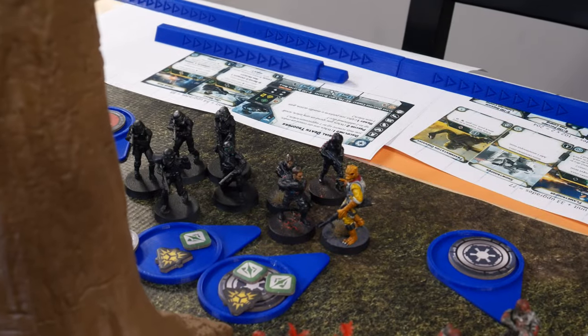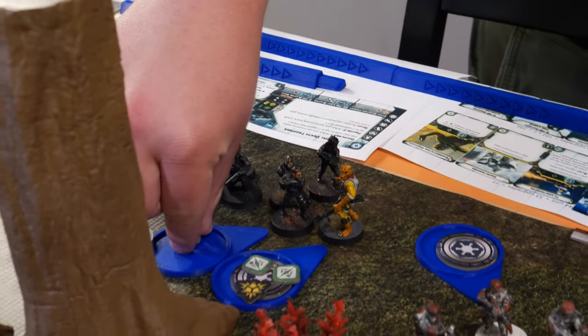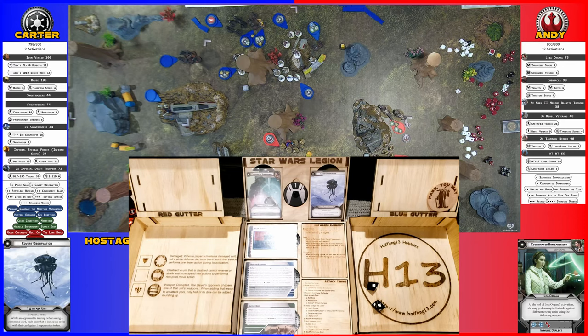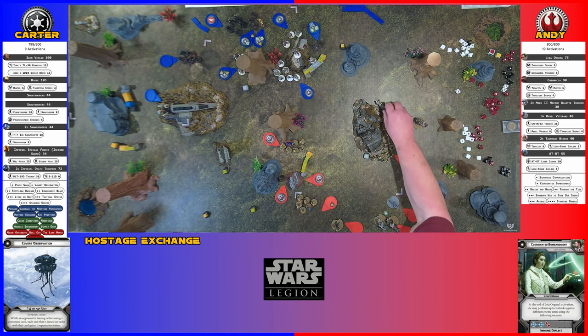Inferno Squad has two suppression on them — Bossk's gun is suppressive. They fire for one crit. The Tauntaun can't be saved by dodges from crits. The Tauntaun is down. Three dodges can't save you from crits.